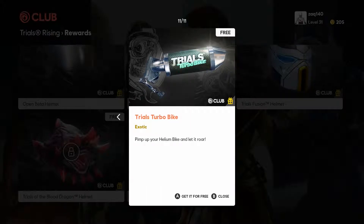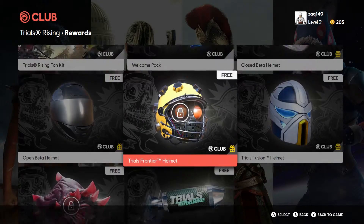I believe this you only got in the open beta — it was the turbo bike accelerant — or it may cost points, and if you participate in the beta it becomes free. I'm not exactly sure, but you put it on the helium bike and it makes it sound like an actual bike rather than being dead silent, which some people don't like.